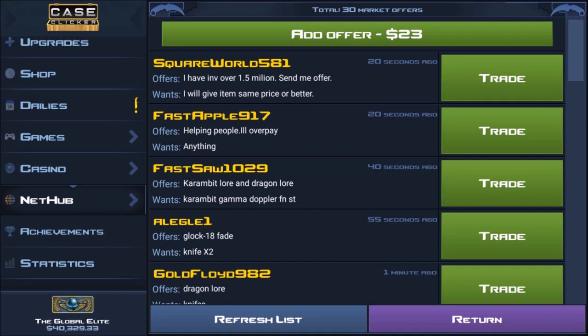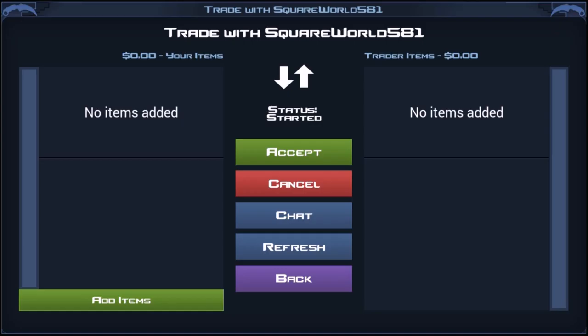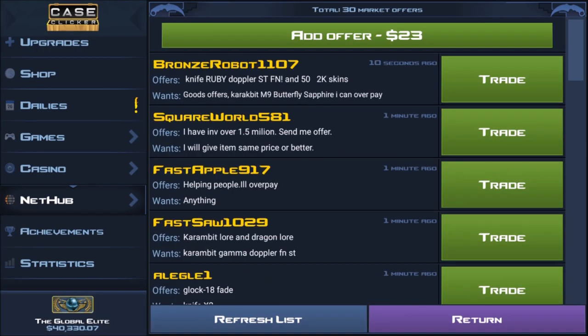Here's my problem: you can see these offers and trade with them, but I wish it was real-time trading. There's no notification that pops up when you have a trade offer, and there's no way to message or get notified if they message you. I think someone should post a trade, put their items in, and then you just click and put whatever you need in — rather than it redirecting to a separate trade. For example, this guy has a Knife Ruby Doppler Stat Track for 52K.